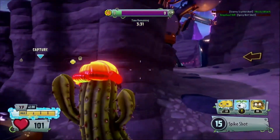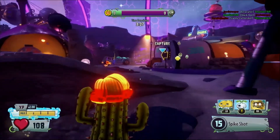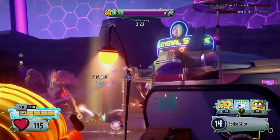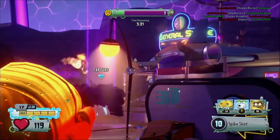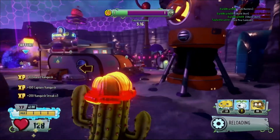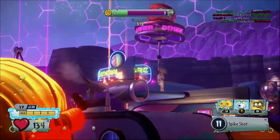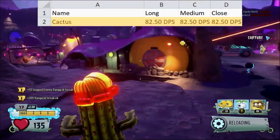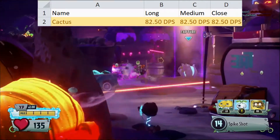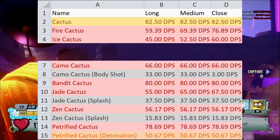DPS is the simplest way to compare characters, and most tend to default to it for comparison. It isn't always accurate though, as time to kill is a much better representation of actual in-game scenarios, so I'd recommend checking out that section after you watch this part. You get DPS by multiplying a character's damage at a certain range by their rounds per second, or RPM divided by 60. Default Cactus has a consistent 82.5 damage per second at all ranges and overtakes quite a few other Cacti entirely. The Cacti that are worse at all ranges include Fire, Ice, Camo, Bandit, Jade, and Petrified.